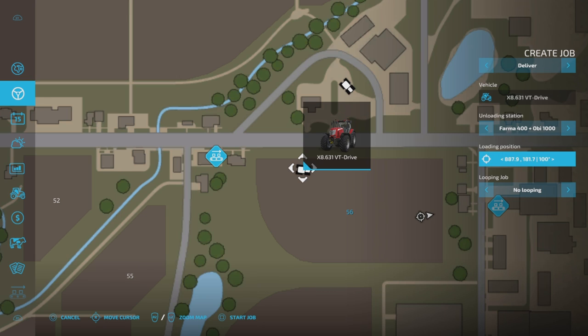But I want 'deliver,' so we're going to go on that. I'm going to take it to my silo — I want this to deliver what's left to my silo. It's unloading this time. 'Looping job' — I don't want it looping. I'm not going between silos. If you were going to empty a silo and take it somewhere else, you can have it looping and it will keep doing that until it runs out of crop. I just want it to take it there and unload it.